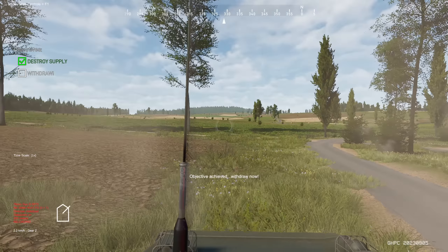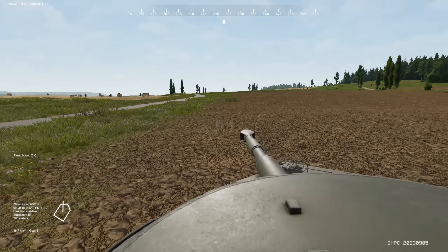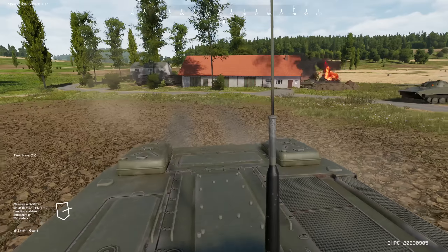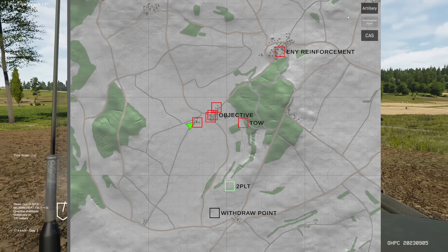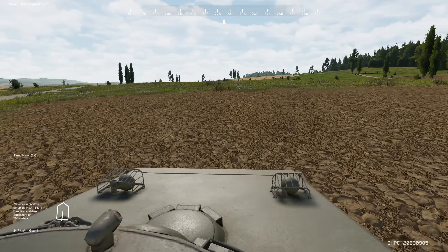Withdraw — now we need to get the hell out of here. Mission accomplished — time to go. We are going to... honestly, maybe just as fast as you can, please. Get up the hill. Turn the turret behind us. Artillery — hit the reinforcement point, the road where I expect they're going to come from. And run!